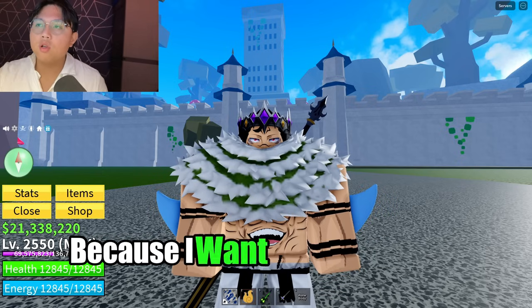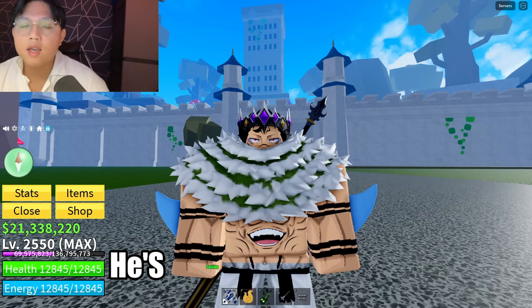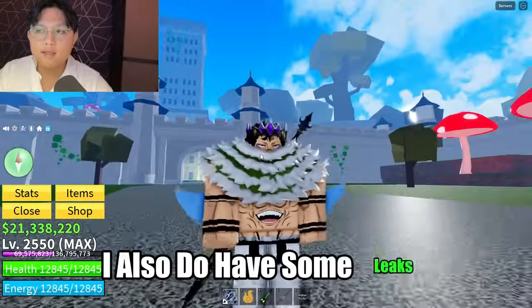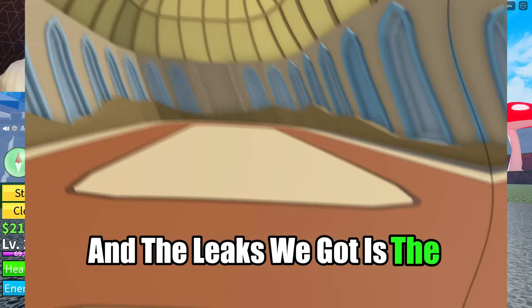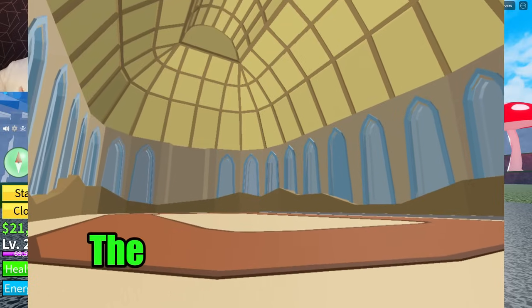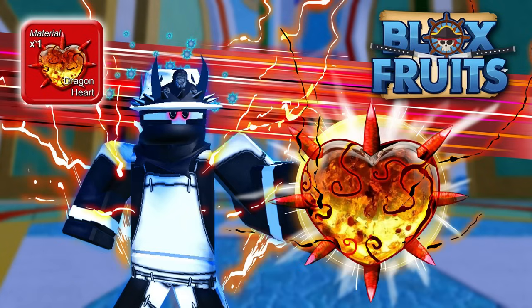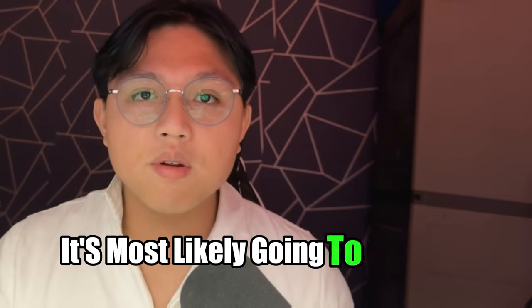I didn't completely watch his video because I want you guys to go check it out yourselves. Now, I also have some leaks from Zartania's inventory before he privated them. The leaks show something called the Dragon Boss Room. I've been talking about this for a while — previously I thought the Dragon Heart was going to be a material that drops from the Dragon Boss, but now I think it's going to be a direct drop from the Dragon Boss itself. So Dragon's Heart is most likely going to come from a Dragon Boss.